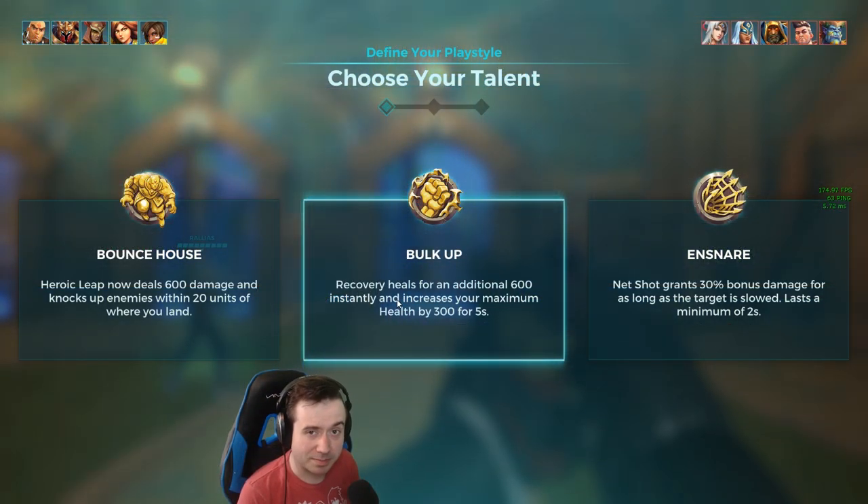I'm not a huge fan of the all-in strategy. It can be fun from time to time, but it's definitely not something I'm going to stick to. Let's move on to Bulk Up — this one's going to be a lot tankier and it's going to save me from all those times I overextend. It's time for Bulk Up — the talent that was kind of overpowered for a while, then got nerfed, and that started the descent of Buck's playability.